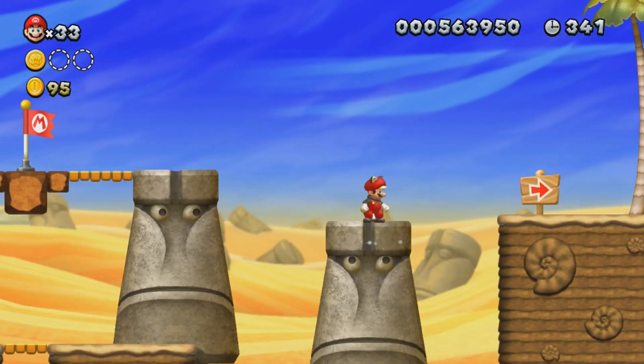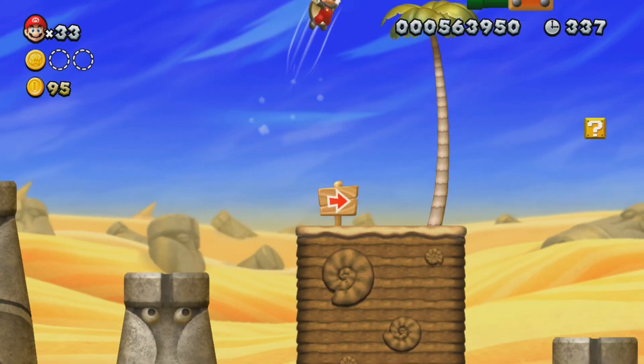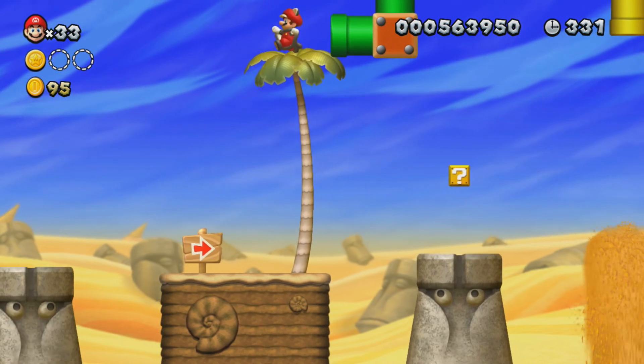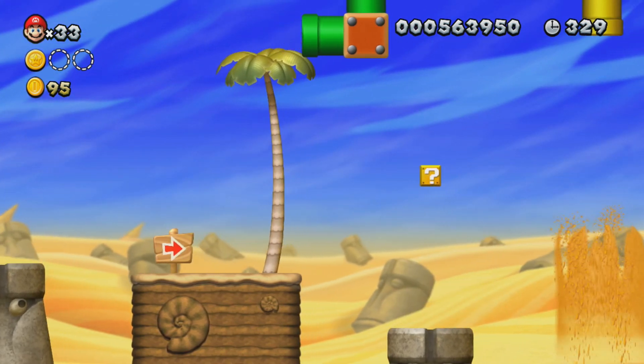These stone pillars — look at their eyes, they follow you. It's kind of creepy. You just have to make sure you look at them to see what they do. Some of them will just go up and down like that. Some of them will drop, like that one back there with the star coin on it.